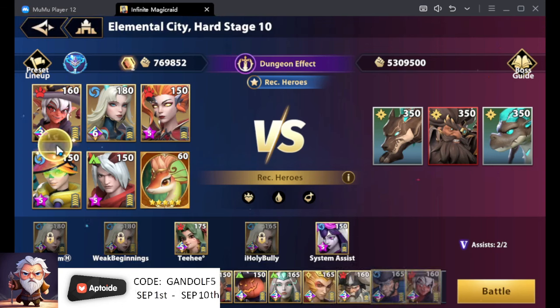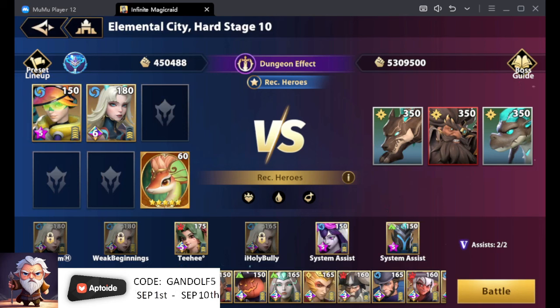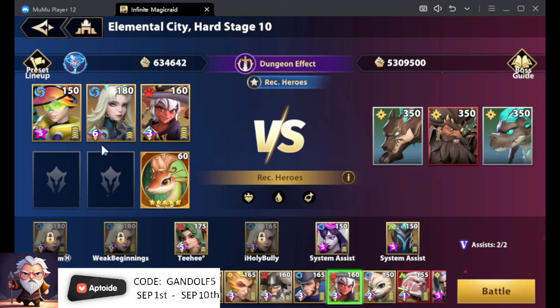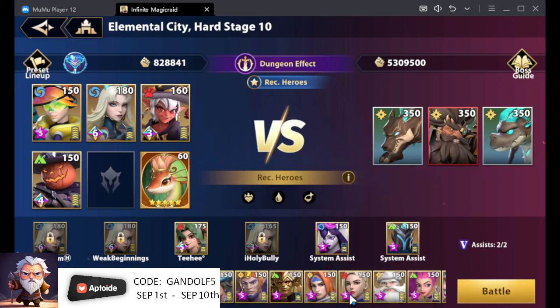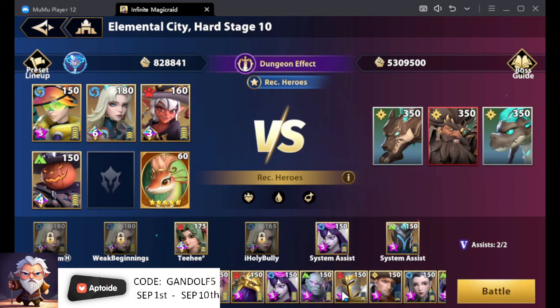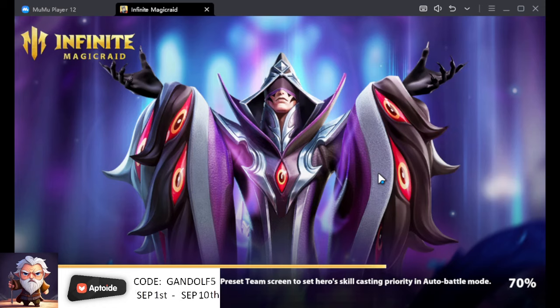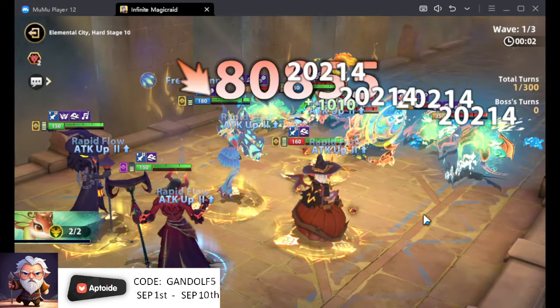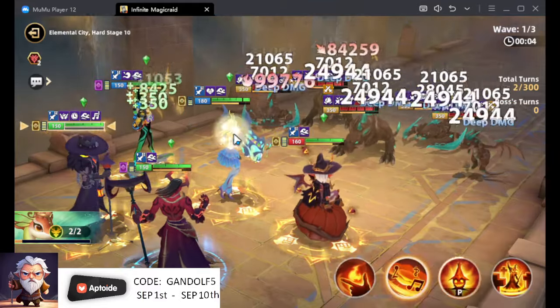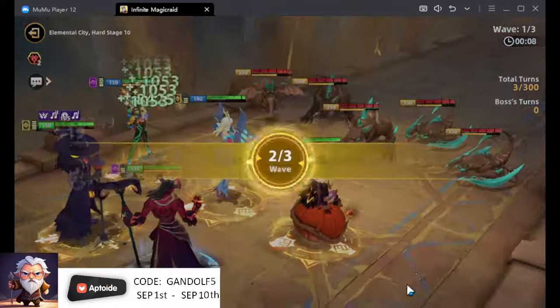Stage 10 — I'm pretty sure we can do this in an absurd number of turns. We're going to use these heroes: Jack to boost the HP damage, Big Jack, and focus.